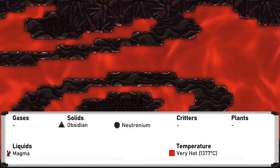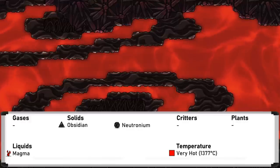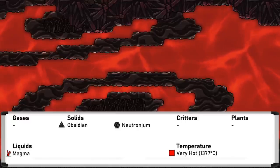Volcanic biomes, unsurprisingly, are filled with magma and commonly have volcanoes. That is mostly all they are, except for the neutronium and obsidian that contains the magma. This biome commonly forms the molten core of a planetoid.